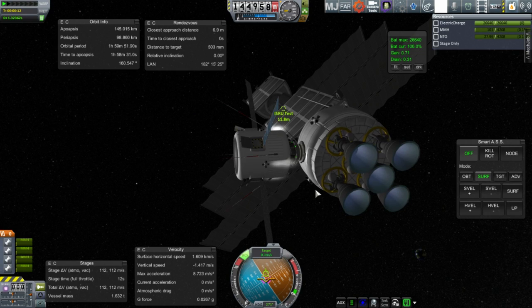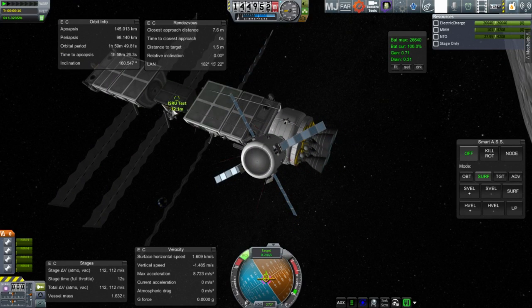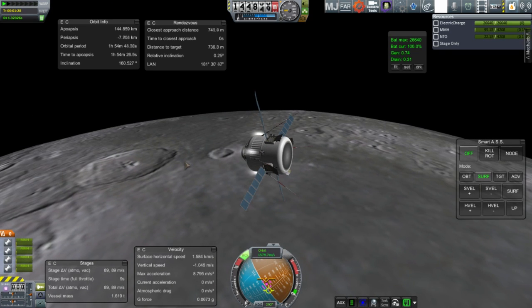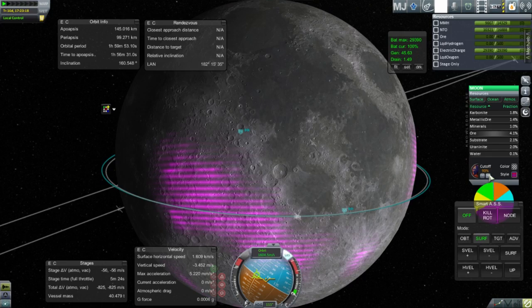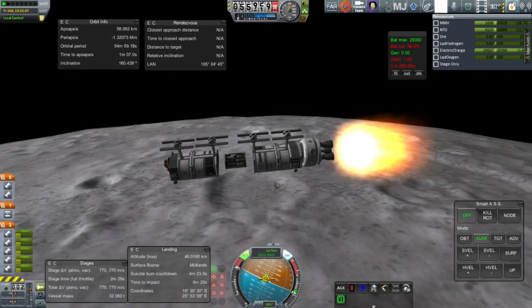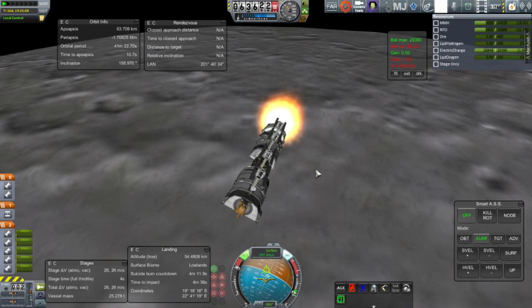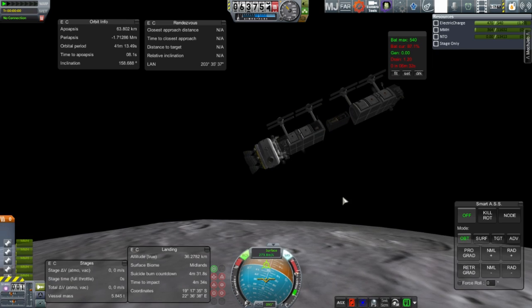The refueler will de-orbit itself using its RCS thrusters to bring the periapsis down to a negative amount. We'll have to fix that ISRU unit later on — there's actually a lot to fix with the whole test. Because the moon had changed its position relative to the sun, a different area was now lit, so I had to change my landing plans and figure out where to land. Here is the descent burn — it takes a long time to burn off all the orbital velocity around the moon, especially with the thrust-to-weight ratio of about 0.5. Then comes the dicey part: we need to switch to the controller on the planetary base parts on the next stage.